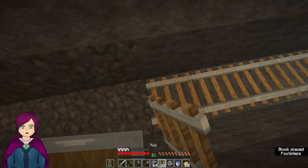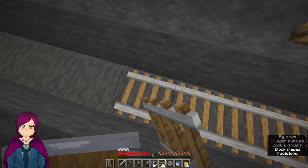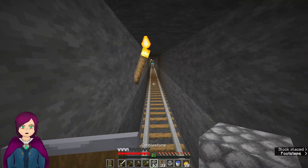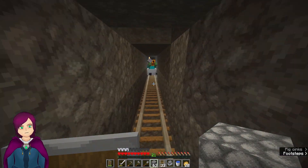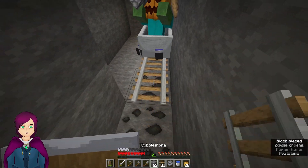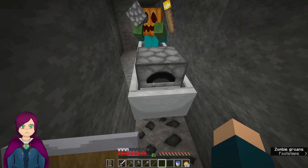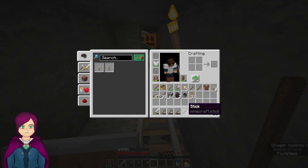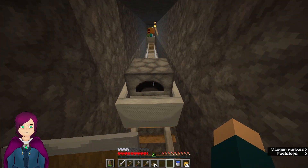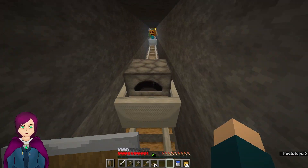We can get this the rest of the way with only like one piece of coal. I'm going to need to block up that end so that way it doesn't go too far. It seems pushing the furnace minecart did enough. We didn't waste any fuel — that's fine.